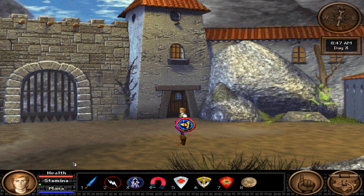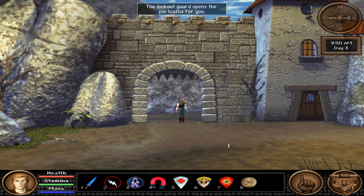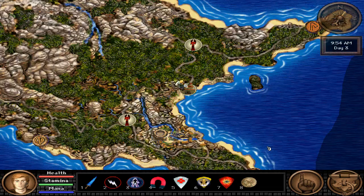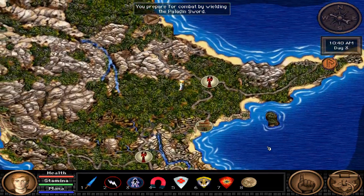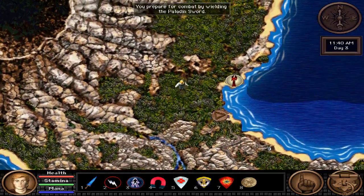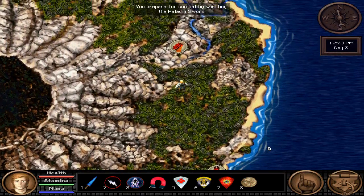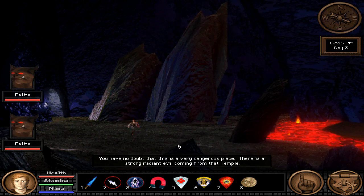Hello everyone and welcome back to Quest for Glory 5, where we are heading back out into the overworld where things are still broken it seems. There are a few things to discover out here on the overworld. The first one is the symbol here of the dragon head, which is the strong radiant evil coming from that temple.